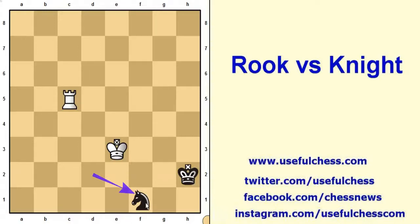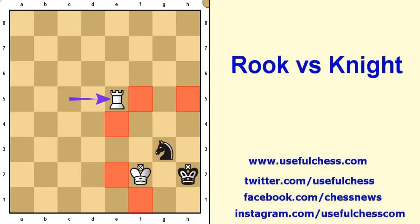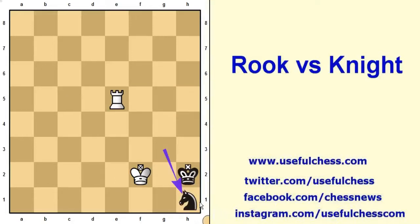Black knight is on the edge of the chessboard. White king attacks the knight and there is a checkmate threat by the Rook. Black knight moves to g3 in order to prevent this checkmate — this is a very good move. Now black knight cannot go to the squares which are controlled by white pieces.